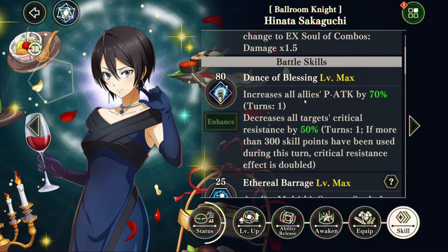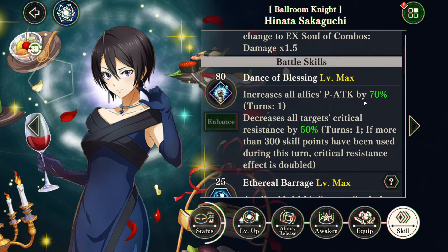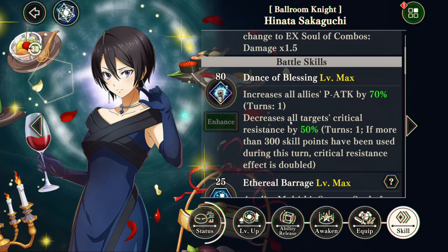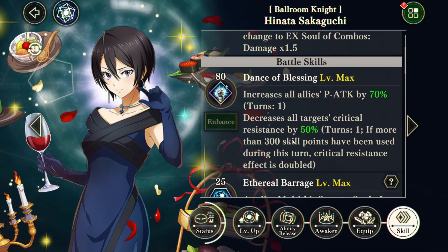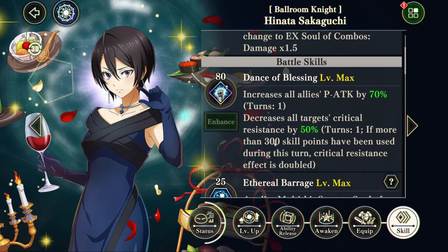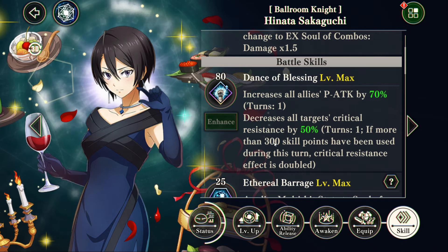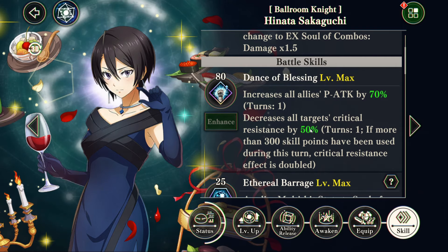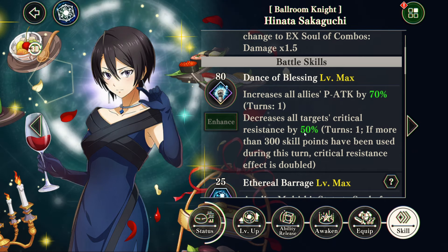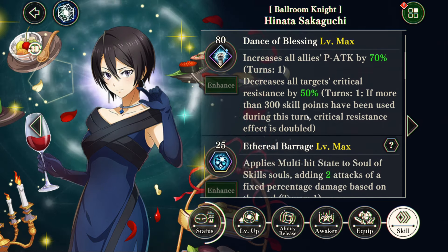Her first skill for 80 points gives all allies a physical attack buff of 70%, which only applies to physical units. It also lowers crit resistance by 50%, and this is universal — everybody gets crit resistance down. But if you use 300 skill points in the turn, just like Dark Soe from Ogre's Pride last meta had 50% synergy power that became 100% at 300 points, Hinata does the same thing except with crit: crit resistance goes from 50% to 100%, which is very strong.